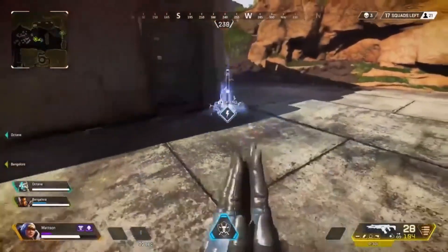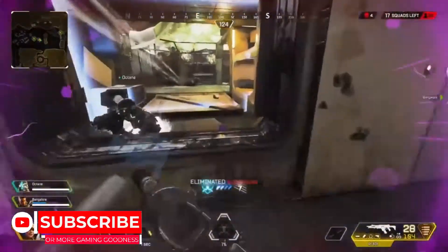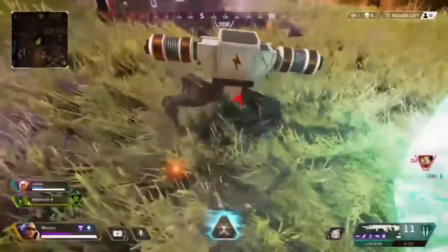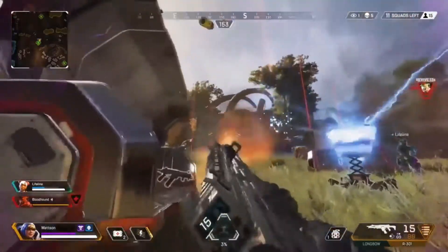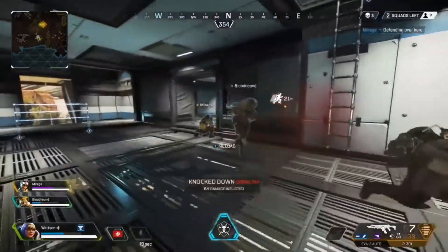That way you don't need to always keep staying in one area with the pylon and the electric fences. Instead, you have a lot of freedom with Wattson — so if you're with a highly mobile squad, you can move around with them and place more pylons when and where you see fit, as long as you're collecting those ultimate accelerants and using them when you need them to quickly charge up your ultimate.